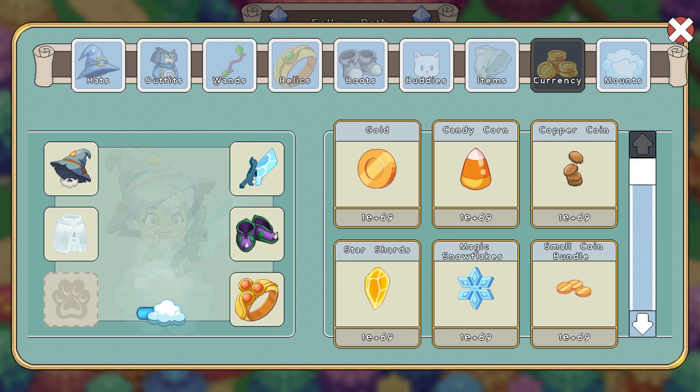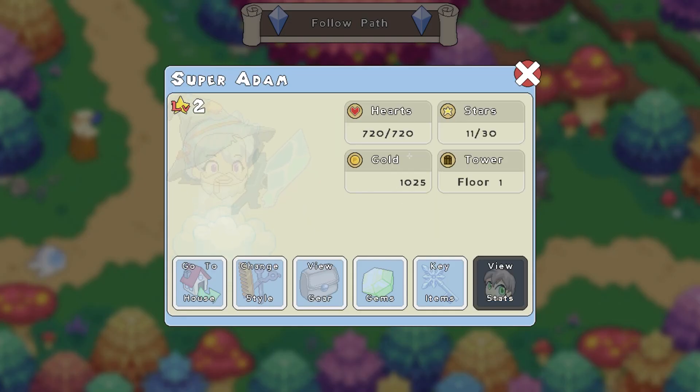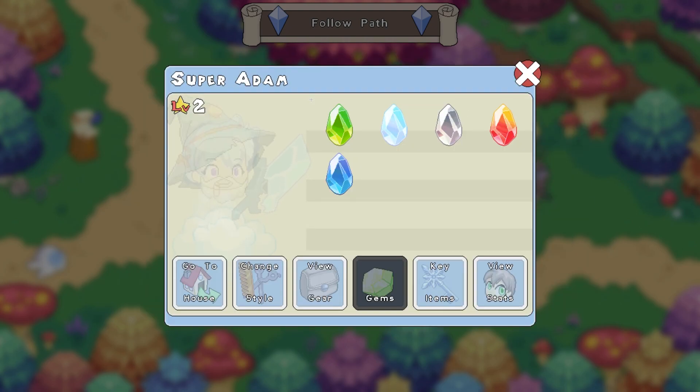Currency — of course he has everything, unlimited, because I'm pretty sure this is a hacked account. Let's take a look at his stats. He doesn't have good stats, but he does have all of the gems, which is a really good accomplishment. Like I said, this account is hacked, so it is going to be really overpowered. That's why he has a lot of these rare items. But overall, if you look at key items, he has almost everything.